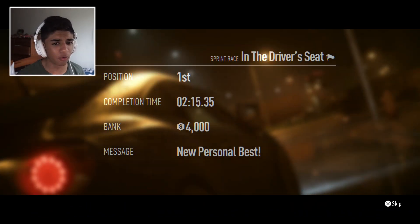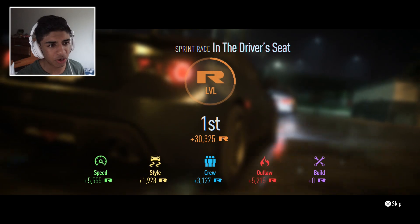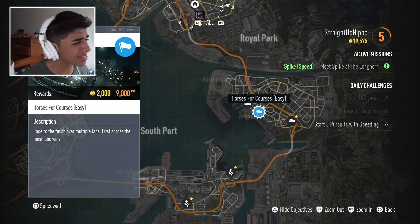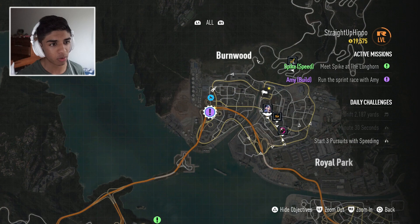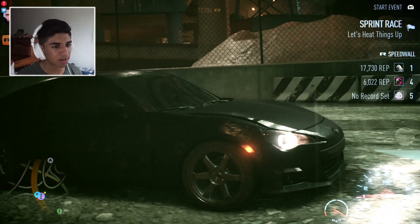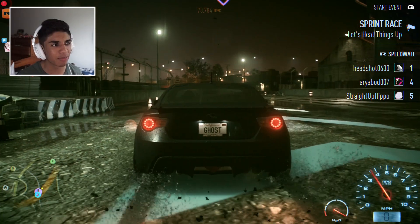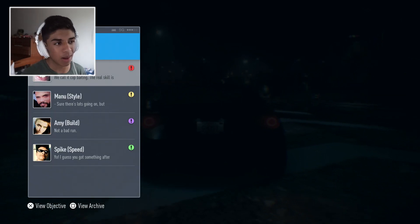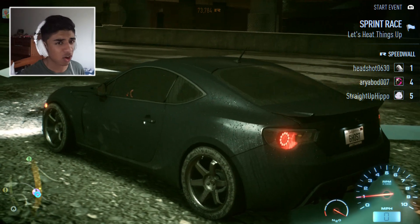That's the end of this race — another four grand plus the daily challenge completed. We have 19 grand now so we're earning money fast. Amy sent a message wanting another race. Manu's also calling — we haven't done any races with him yet, so let's answer. The Outlaw section has been unlocked, which is really good — we'll do that at some point in the future, but today we're gonna focus on the Build and Speed storylines.